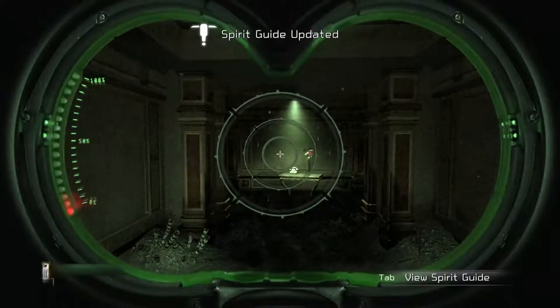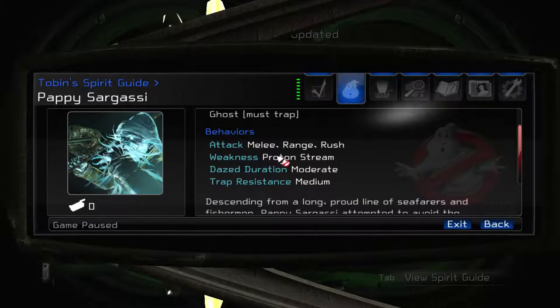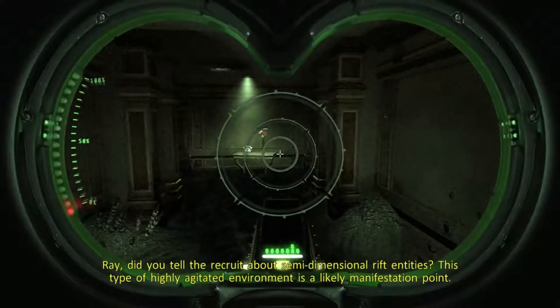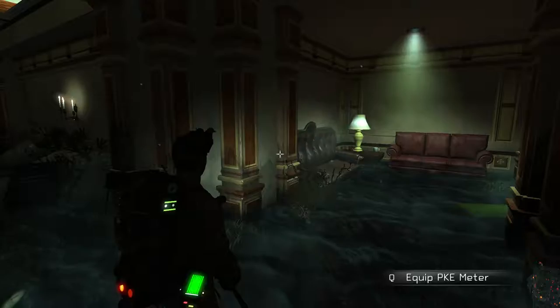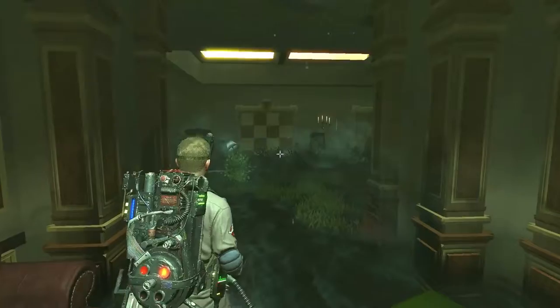I got a scan on him though. Now I want to read this because it might help us beat him. Proton stream. Pappy Sargassi — you ate too much pepperoni and now you're Sargassi. Ray, did you tell her crew about semi-dimensional rift entities? Yeah, that icon right there, the red one that just went away — I don't know what that is.